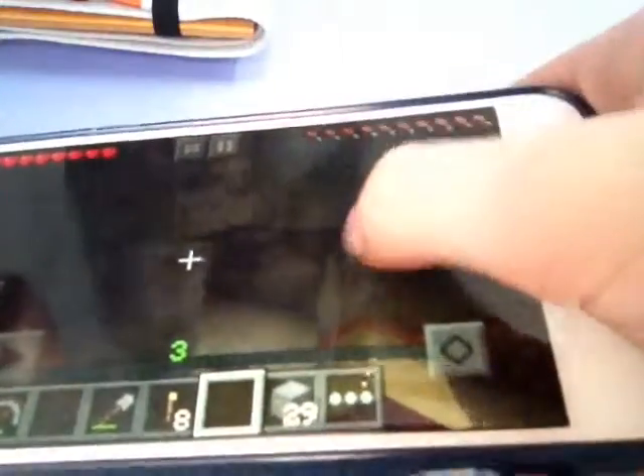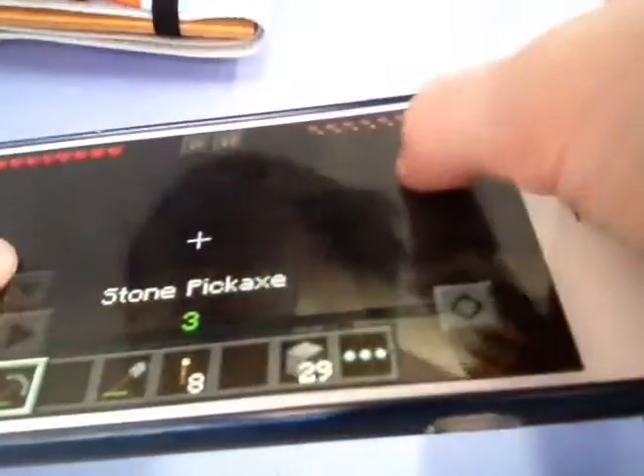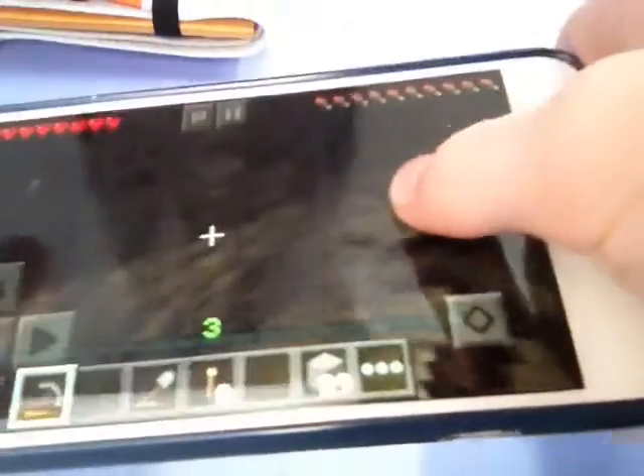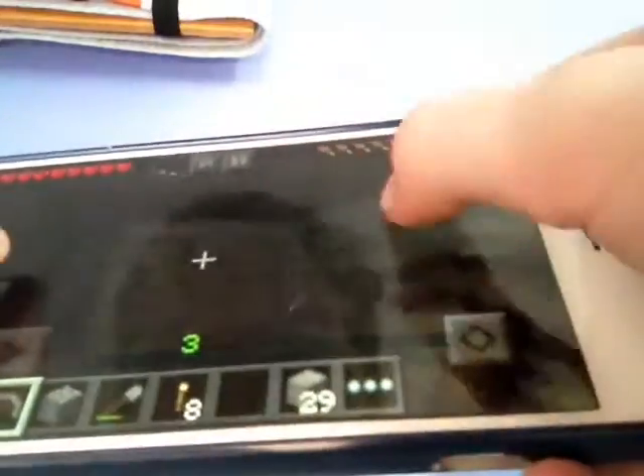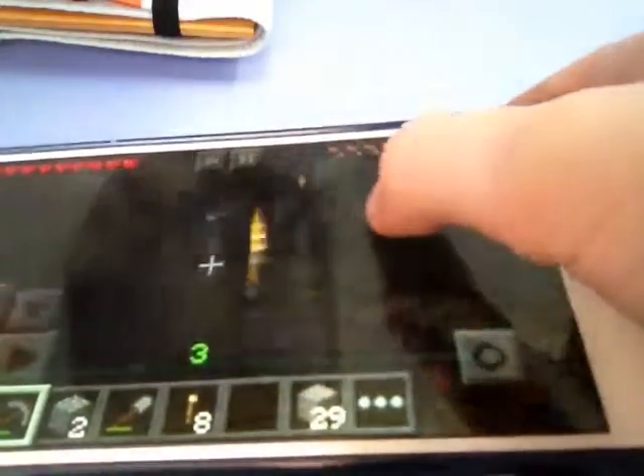Let's head up — and great, I don't have any blocks. So let's just climb up here, up here, and up here. We should be almost at the surface. Are we at the surface? Not quite, but I'm pretty sure. Yay! We are at the surface, actually. Alright, let's get a few blocks to pile up. That wasn't so bad.